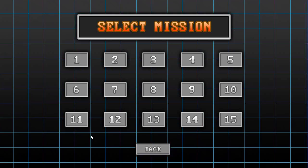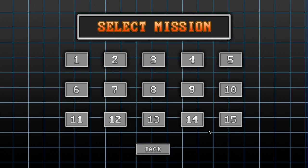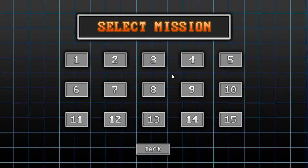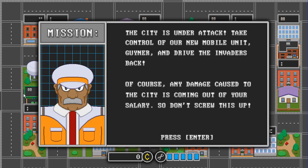Originally, I had intended for this mission select screen to sort of unlock — as you completed one mission, it would then unlock the rest. But I had like five hours to spare by the time I had finished this game, and I just didn't feel like doing it. Frankly, for the testing and judging purposes, having these all unlocked is fine anyway, so that you can jump around. So let's get started with the first mission.